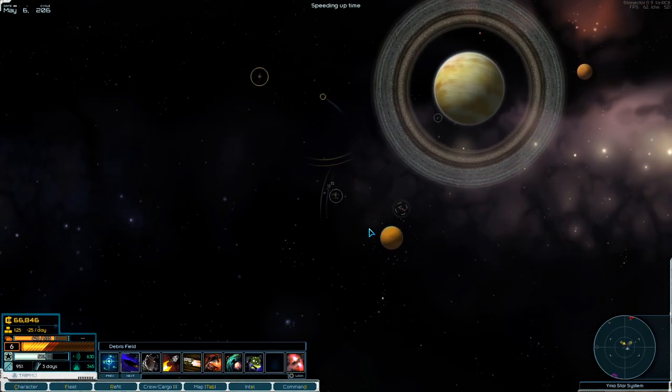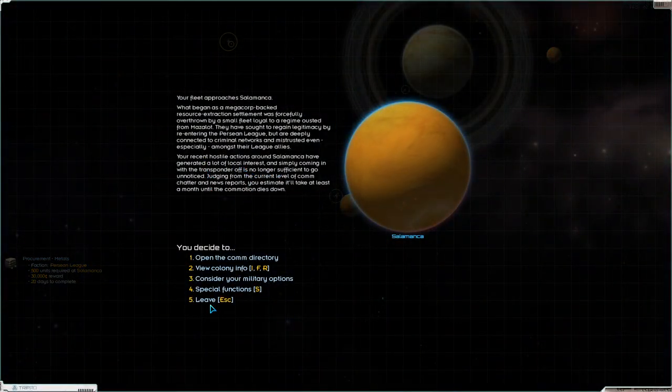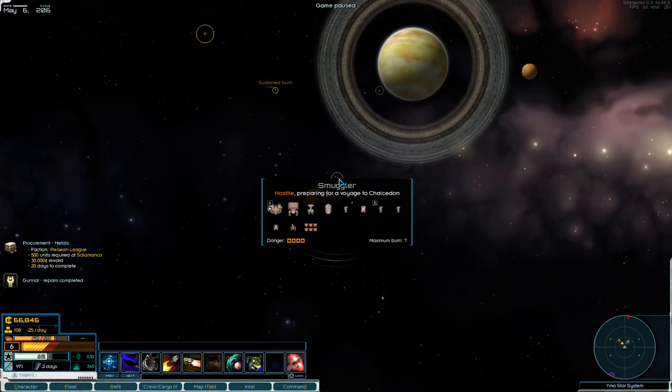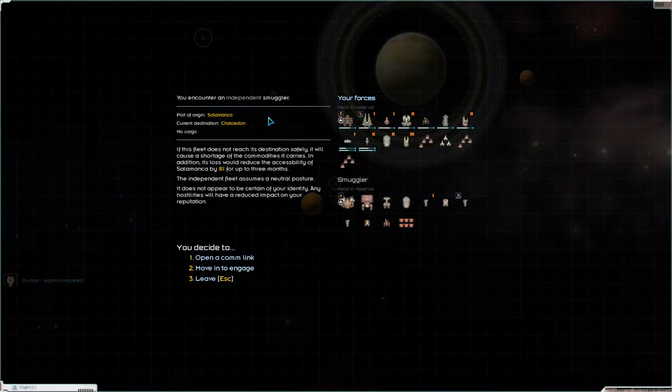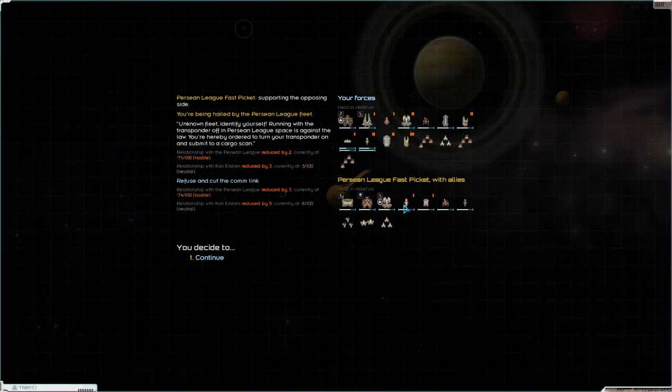My recent hostile actions mean that I can't dock. There's an independent fleet - they have no cargo, so I'm going to leave them alone. They're smugglers.